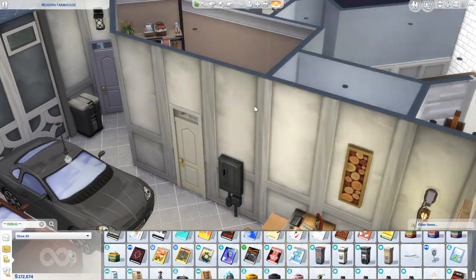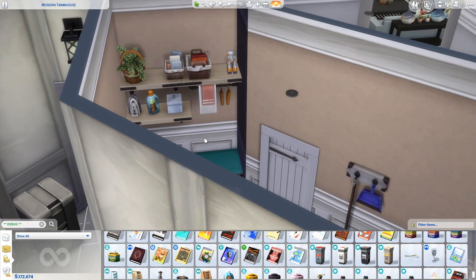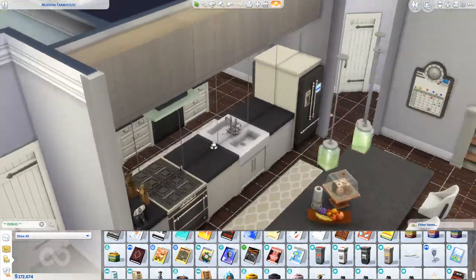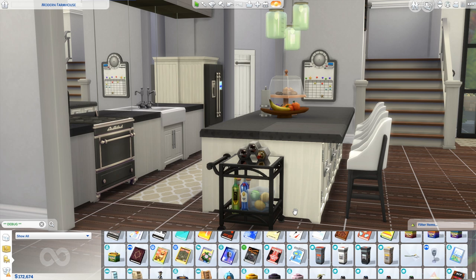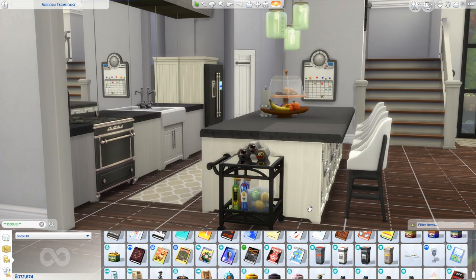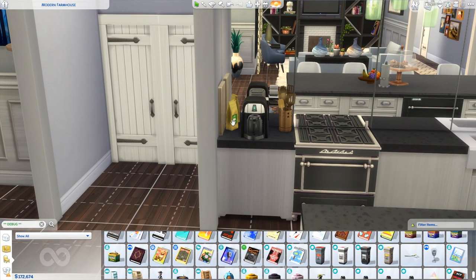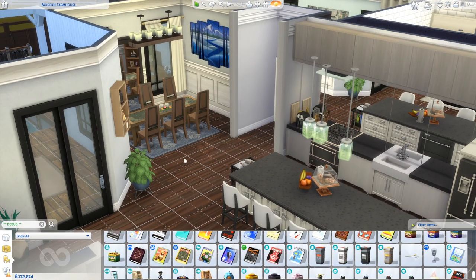If we go over to the laundry room, I have some of these cleaning bottles up here that are from the debug menu. Something else I like to do with this bar cart from Vintage Glamour — it's technically a side table — I like to put these bottles on the bottom shelf, sometimes on the top shelf, just to make it look more full. I also have some coffee beans right next to the coffee pot that I got from the debug menu. Those are just a few of the items that I use.